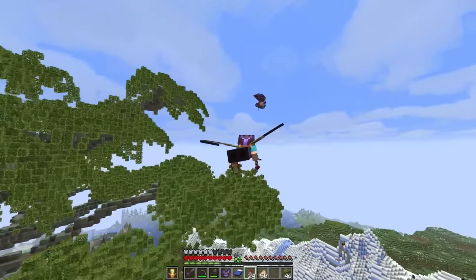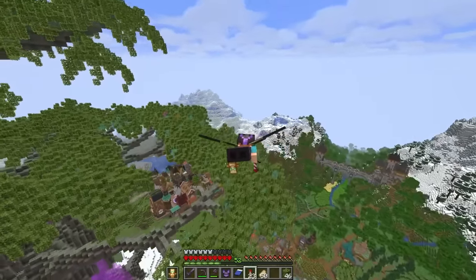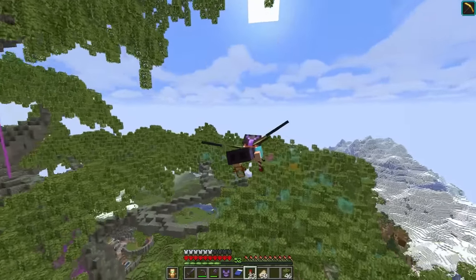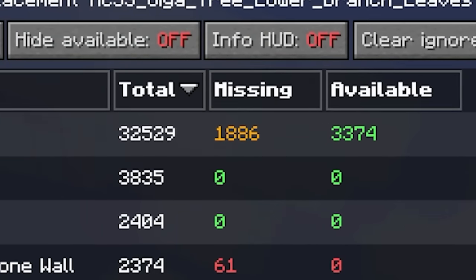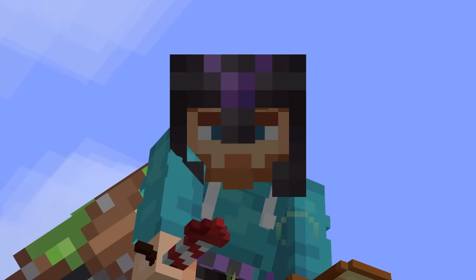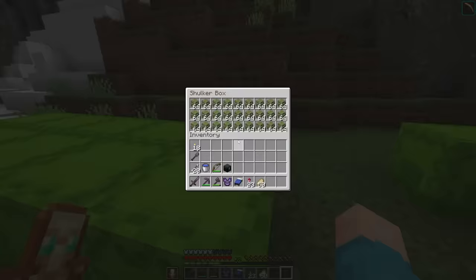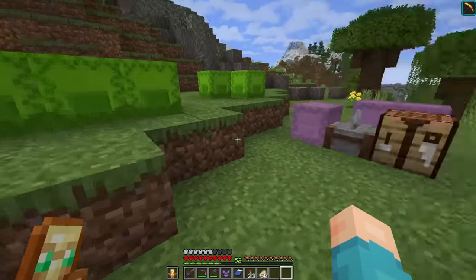The lower canopy is now finished up, and it's looking really good. Looking at the schematic, I started skipping leaf placements to go a little bit quicker, and well, I saved over 1,800 leaves in the process — an entire shulker box of azalea leaves — meaning we still have nearly 10 full boxes ready to put on the tree again. That's a lot of leaves. The tree is really starting to come together now.